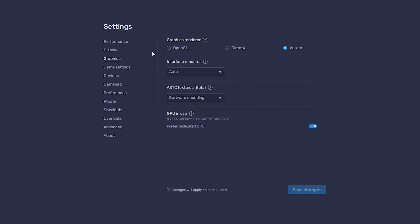This setting is important: under Graphics, make sure to select Vulkan as your graphics renderer. When trying to open the game under OpenGL and DirectX, I cannot get past the initial loading screen where it says NetEase Games. For Interface Render, I just put Auto, Software Encoding. If you can select Hardware Encoding, I probably would, and then if you have a dedicated GPU, definitely turn that on.